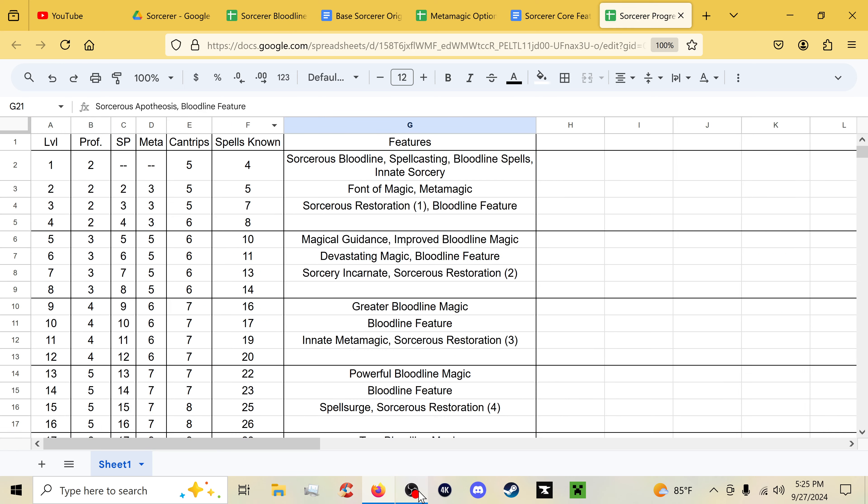Without further ado, that's been the first look at the sorcerer as updated for DnD 5.5 — even if it's still not entirely finished with more updates to come. I hope you've enjoyed this look into it all. Stay tuned for the warlock video and the wizard video coming out later today. There are also videos for the barbarian, bard, cleric, druid, fighter, and paladin already on the channel. See y'all next time — Halo Zoo out.